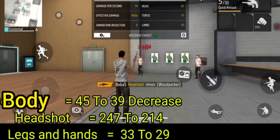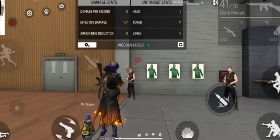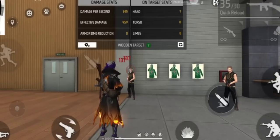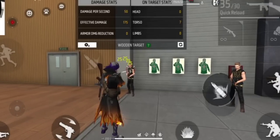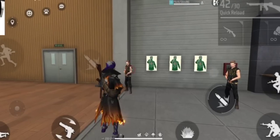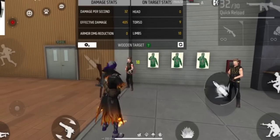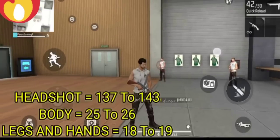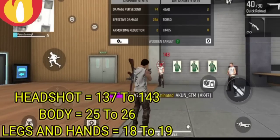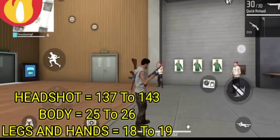You will increase the damage, but also in the damage you will have to increase the rate of fire. Number 11: if you want to change the top, if you want to increase the power — if you increase the power in this update, if you add an enemy head, you can add 133 damage and body shot 25 damage. If you add an enemy head, you can add 18 damage. If you add an update, you will increase 4% damage. If you add an enemy head shot, you will have 133 damage and body shot — you will also add 25 damage and 26 damage.